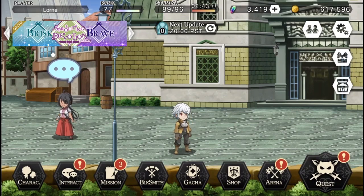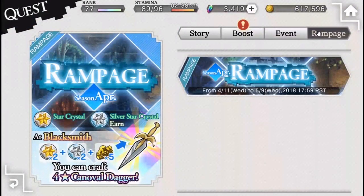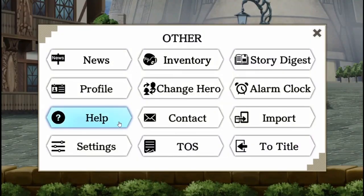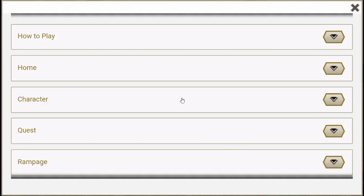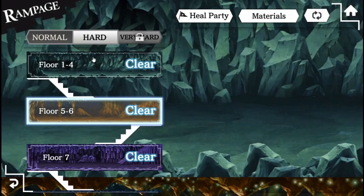To access Rampage Quest, go to Quest, then to the Rampage Quest tab, where you can select the current Rampage. This one will last until May 9th and highlights the Konoval Dagger. Upon selecting Rampage, you'll be brought to a brief explanation of how Rampage works, and you can access these files again in the Help section of the game. You will clear through quests one by one while going down the floors of the dungeon.